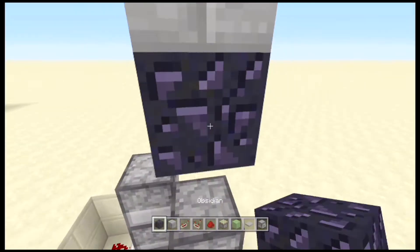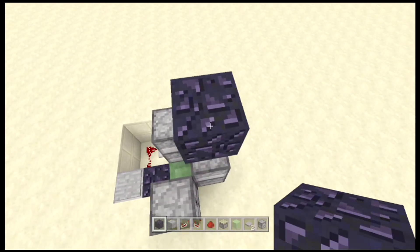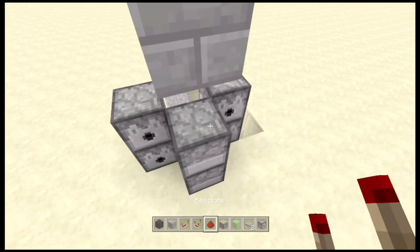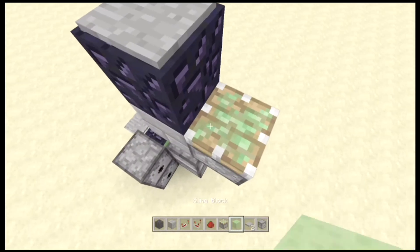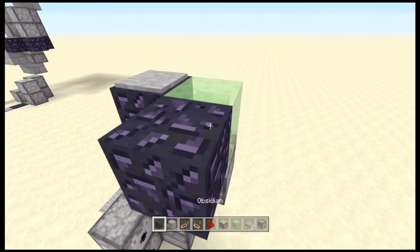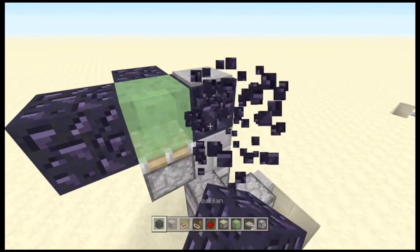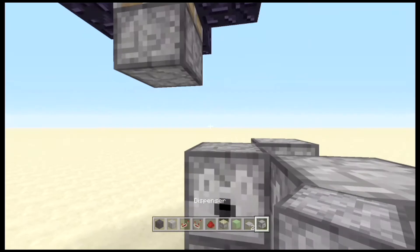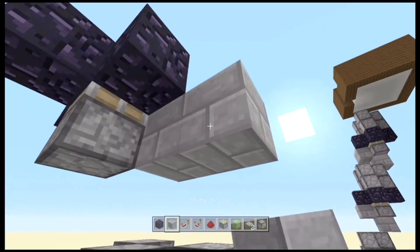Sorry, that needs to be a piece of obsidian, or any other immovable object. You want to place a piston with your slime block, with your obsidian around that. Then next you want to place your other blocks where your redstone will go.